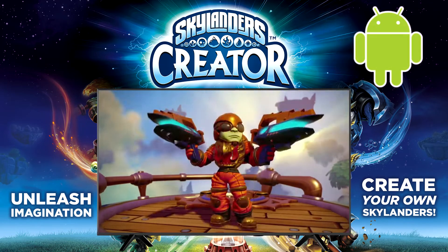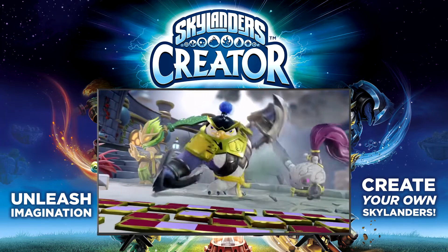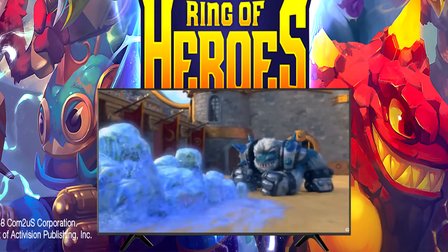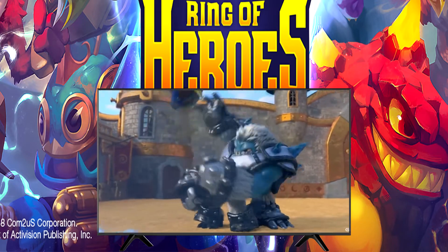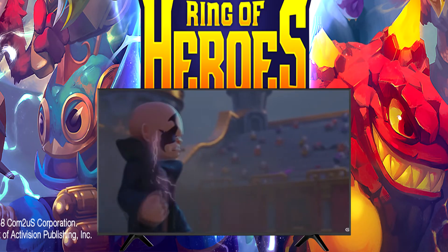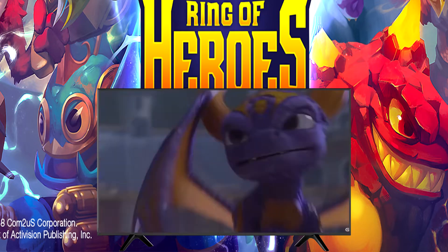The Creator app was available on iOS, Android, and Kindle Fire before being removed from the App Store in 2018. It included a 3D printable figure option and even a card and t-shirt customization option. The latest mobile game, Skylanders Ring of Heroes, came out in December 2018 and received an updated version in December 2020. This COM2US title is a turn-based RPG featuring 80 different characters. Play PvP or PvE adventures and go after Chaos, who has disrupted time and space with the Book of Dark Magic. Level up, evolve, and battle your Skylanders to victory.